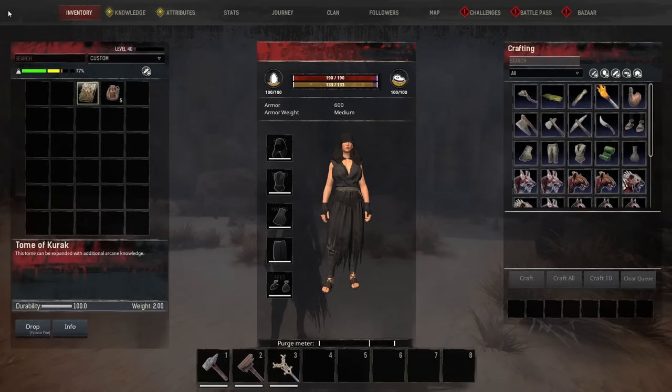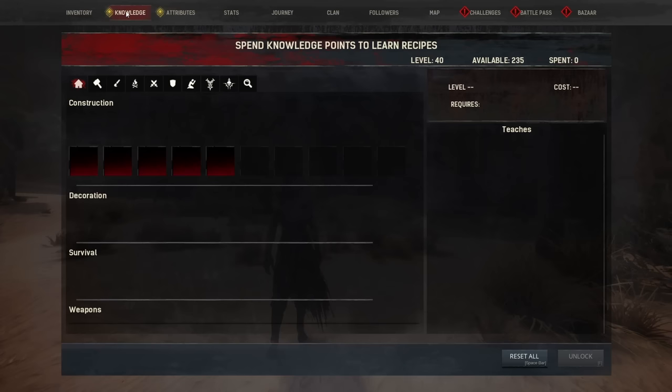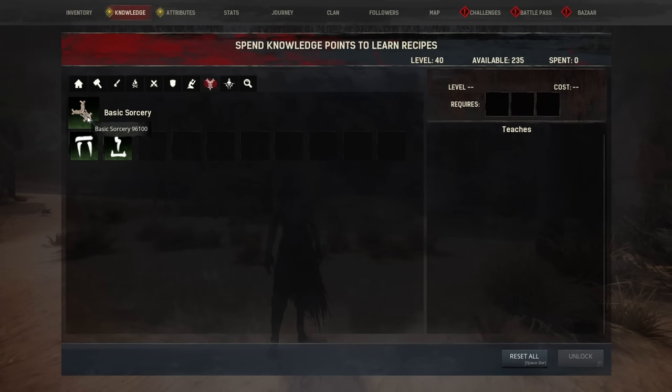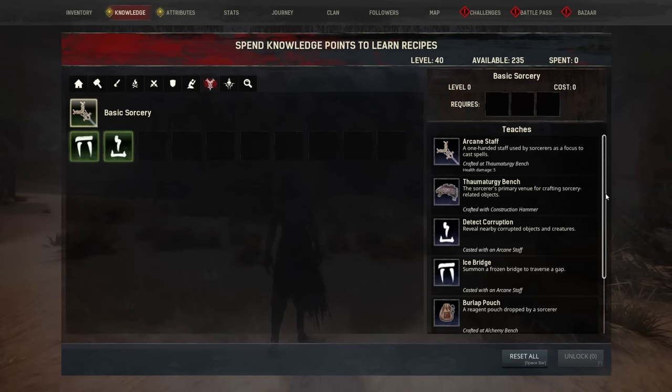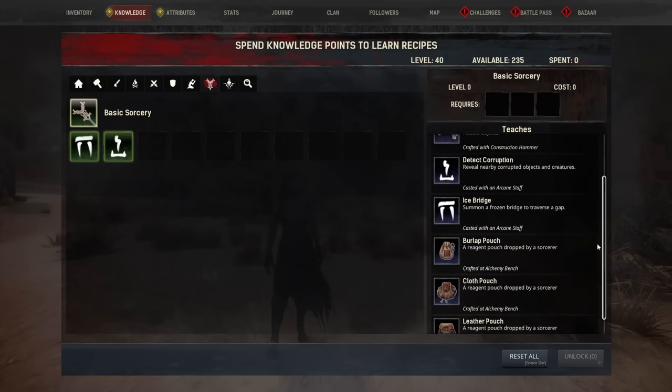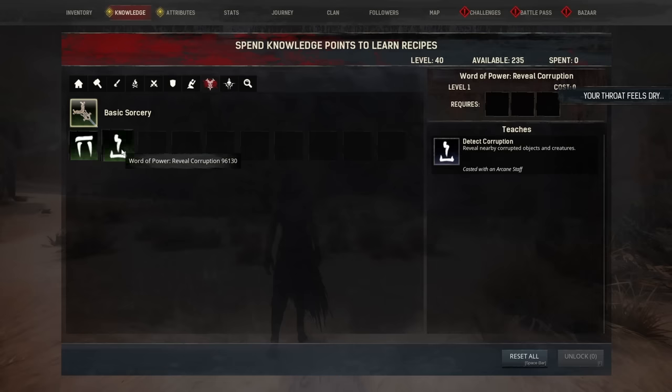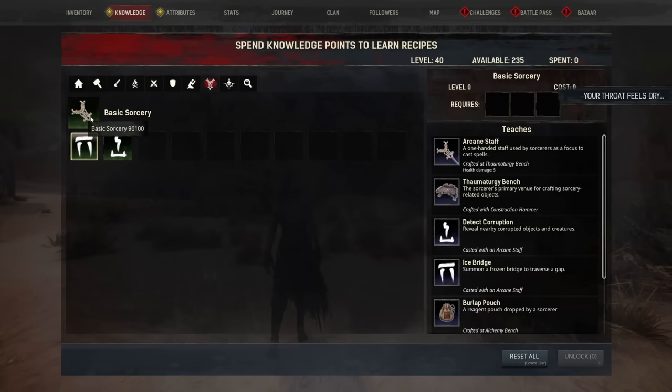Once you've made your way out of the cave, look in your knowledge tab — there is actually a sorcery tab. You can see your basic sorcery in here which includes your staff, detect corruption, ice bridge, all the pouches, and the Formaturgy bench. This is where we start with sorcery, and you can see both of your starting spells.